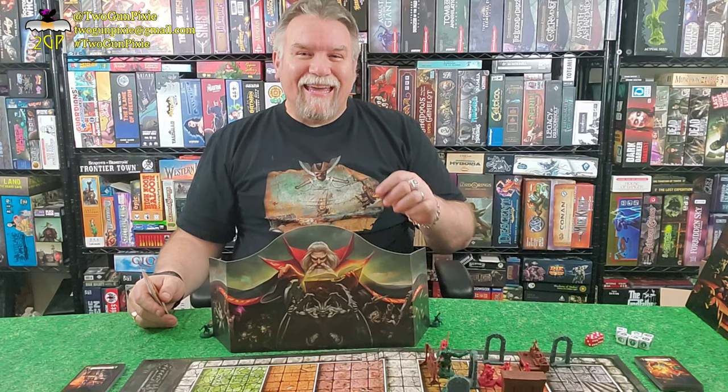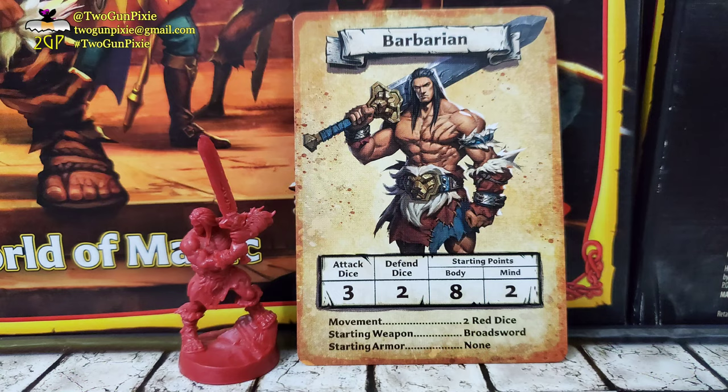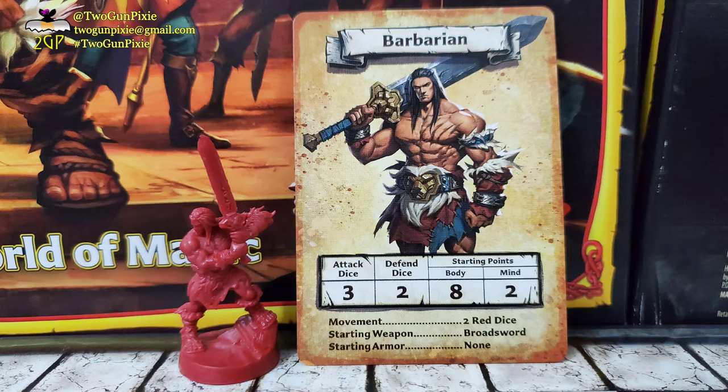I'm going to cover the heroes in the suggested order of combat. The player to the left of Zargon starts combat, going clockwise — Barbarian, Dwarf, Elf, and Wizard. The Barbarian is the powerhouse, with three attack dice and two defense dice. He has eight body points, two mind points, starts with a broadsword, no armor, and rolls two red dice for movement.